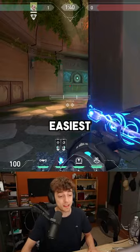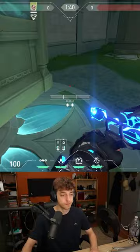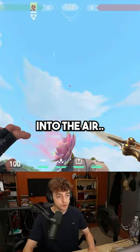So I just created probably the easiest, most amazing and consistent lineup that you can do here on Lotus using the door. Shoot it into the door at the right angle so you can fly into the air and go all the way straight onto site right here where you will have planted the bomb.